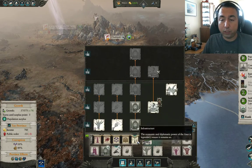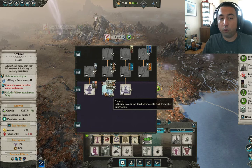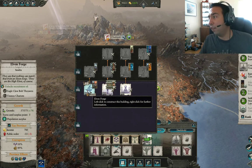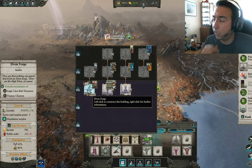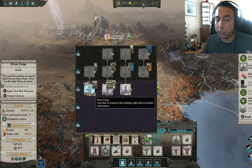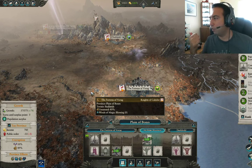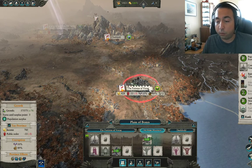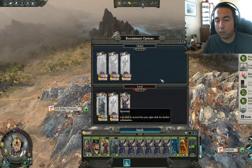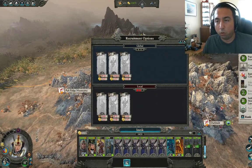We have 4,000 gold. The first building choice I want to talk about before we end: in your main hub you have a significant choice. Some people say go money; I disagree — I want to go straight for the mages. But because we're going to be fighting Skaven, I'm actually going to select the Siege Elven Forge instead. That gives us the Eagle Claw Bolt Thrower, which will single-handedly destroy the Skaven to our east — that's for the next video. After that upgrade we only have about a thousand gold left, so we give our hero one or two spearman squads and that's about all we need on that front.